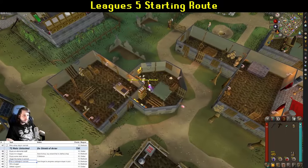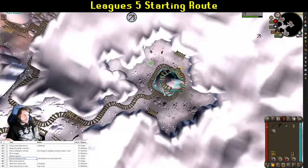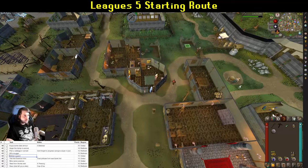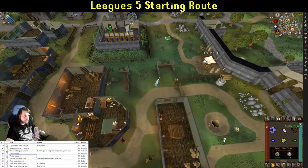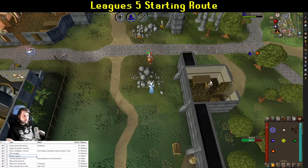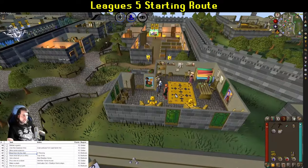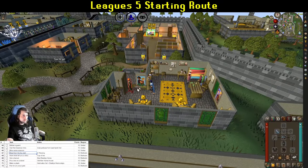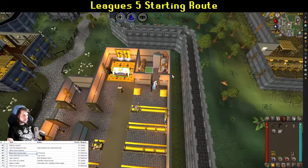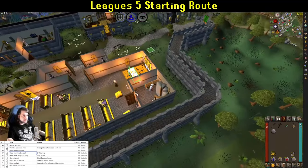Then kill the guard — you can safe spot them easily over the rocks here. Once done, steal from the tea stall, head north and grab a haircut from the stall — take off your hat if wearing one. Then head into the church, go upstairs one floor and talk to Elsie. Give her a cup of tea and listen to her story for that task completion.